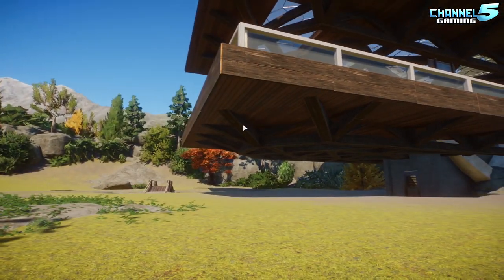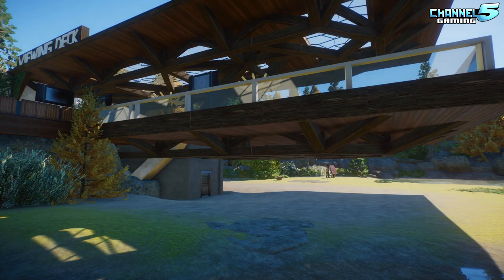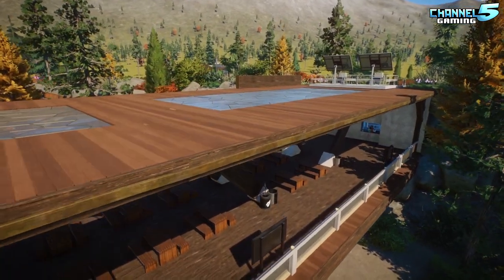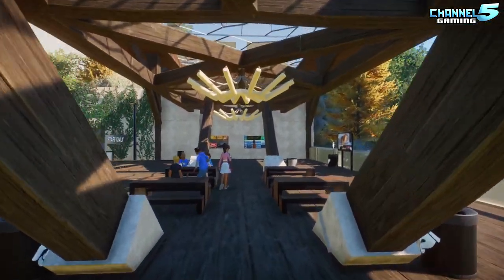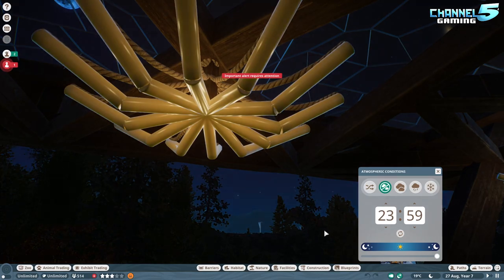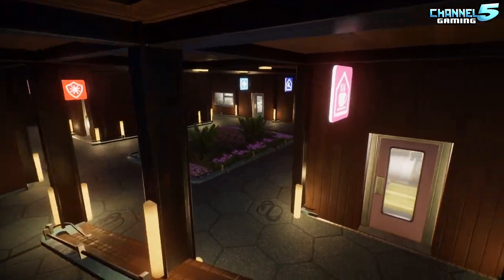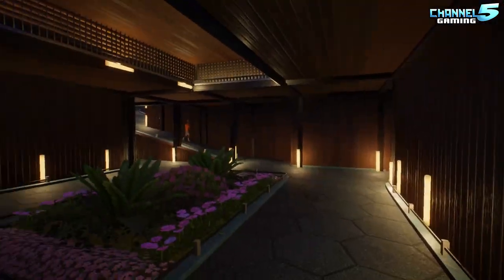That's a cool building, although I do feel like it needs some supports — structural support. I don't know if this can all hold it up. I wonder what kind of insurance those habitat keepers have, walking in here like that. This looks really good, definitely. Those are neat chandeliers — I wonder if they light up. Nice. The staff only area — you actually decorated it. Look at that, this is cool. It gives me some kind of cyberpunk vibe for some reason.